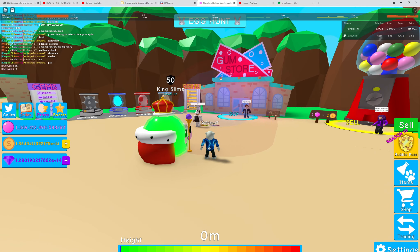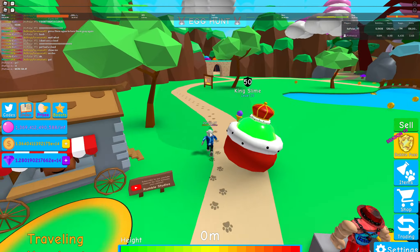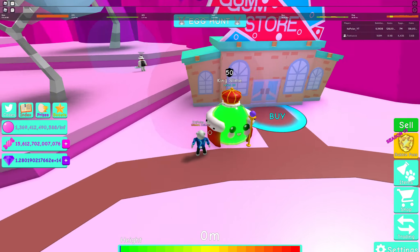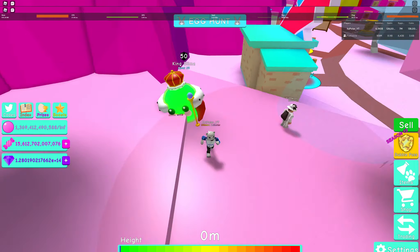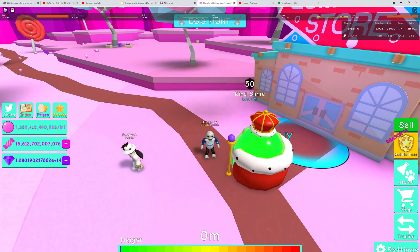You have to find the letters. Go to Candy Land — that's the first location. Once you're in Candy Land, head to the store, go up here, and then you're going to see the letter U, which is featured right under the King Slime. Collect that, and there you have your first letter.